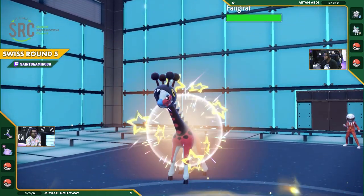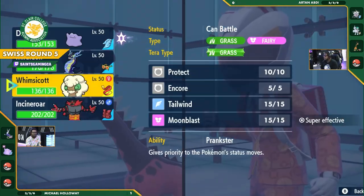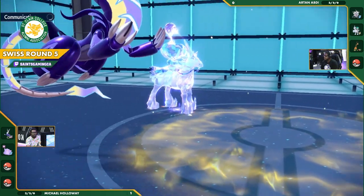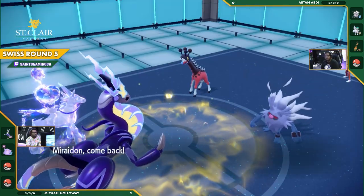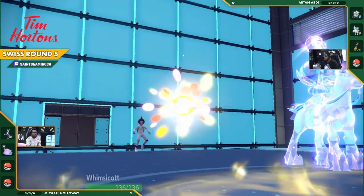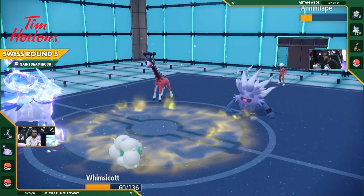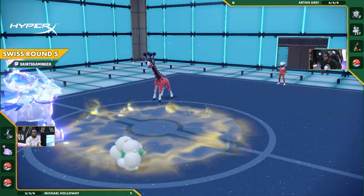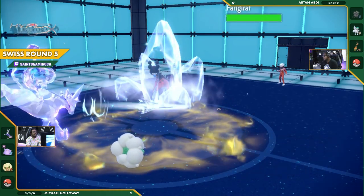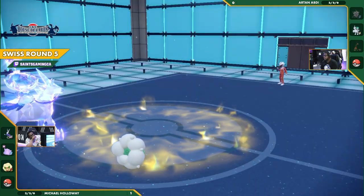It's going to be quite the road to recovery if there is one here. You've got your Farigiraf coming out next, but really Michael has two full HP Restricteds on his side of the field, ready to take on anything. He might even just be switching in his Whimsicott — when you have the advantage, you just want to keep pressing the issue for your opponent while minimizing the risk you're exposing yourself to. That's exactly what he's going to do. He's going to find that Final Gambit, but it's not going to take down the Whimsicott. Annihilape was at low current HP, and it's current HP not maximum HP. So Farigiraf is also going to fall to the Glacial Lance, leaving just one Pokémon left for Artan.